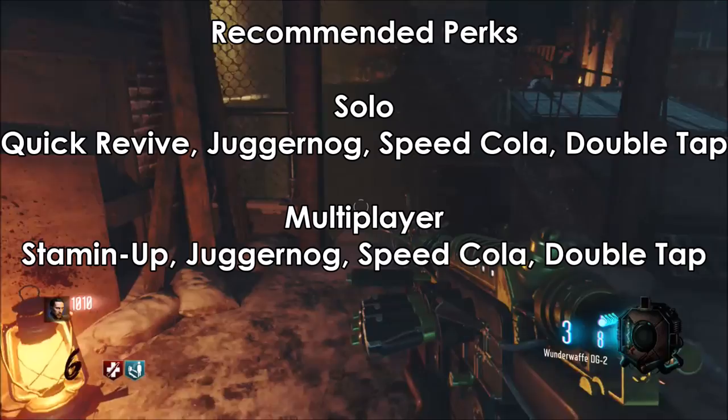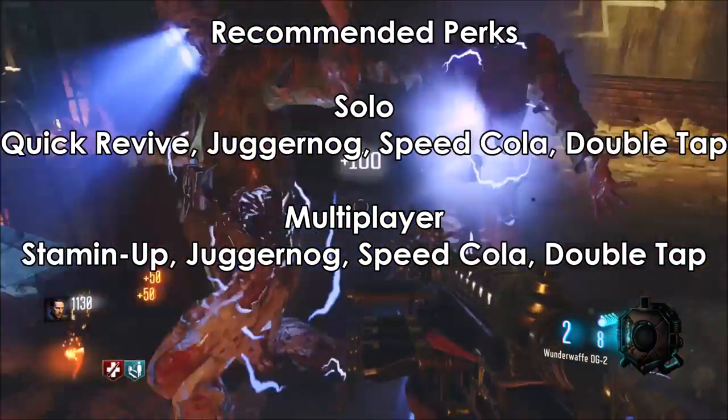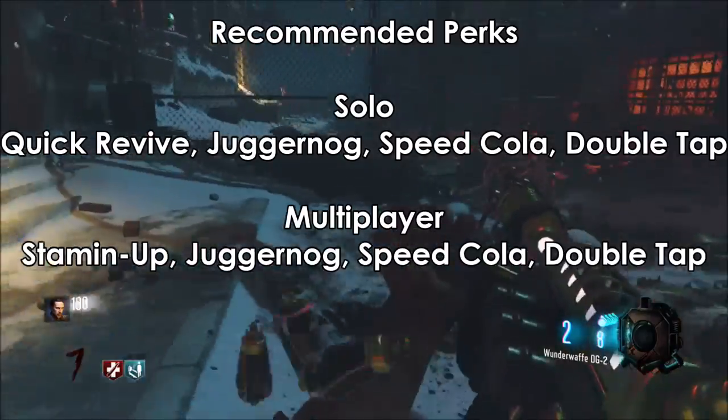My recommended perks for this weapon are Quick Revive, Juggernog, Speed Cola, and Double Tap 2 on Solo. On Multiplayer I recommend Juggernog, Speed Cola, Double Tap, and Stamina Up.